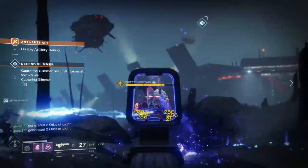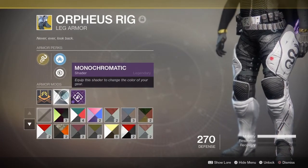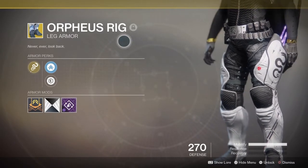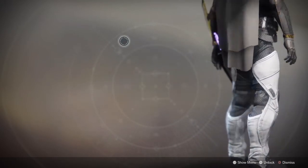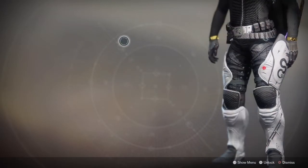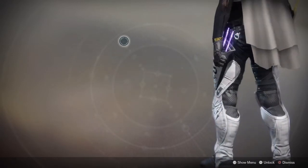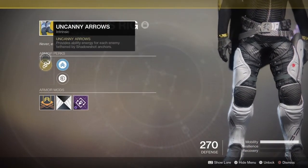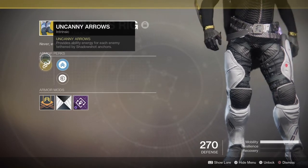This other guy just runs in with his super — he's got a lot of orbs, might as well use them. But I see these exotic boots as a must-have item for the upcoming raid, because there are going to be parts with a lot of ads and you'll need someone on ad control while also generating orbs so your team members can have their supers ready. You don't want a Titan unable to pop a bubble, or a Warlock unable to pop their Dawnblade or Stormcaller to clear out ads.